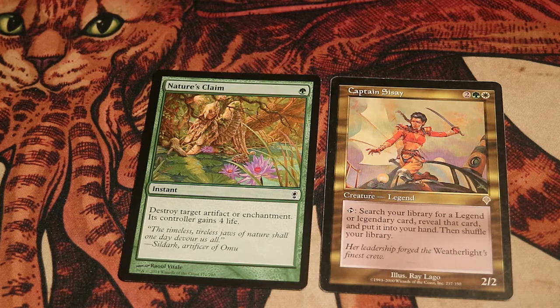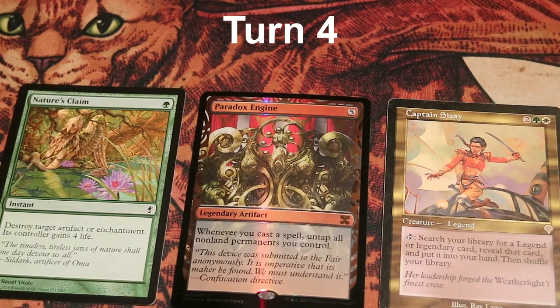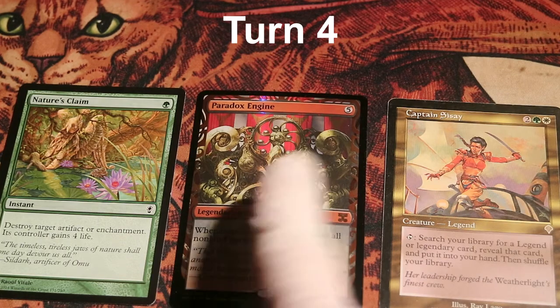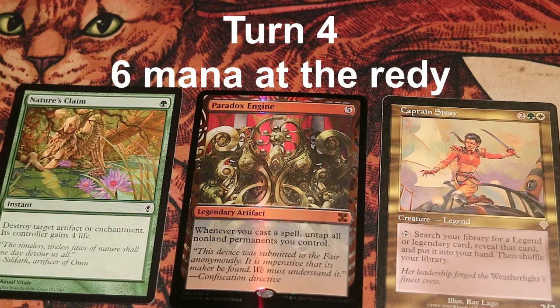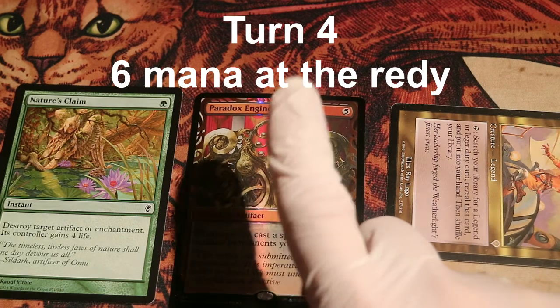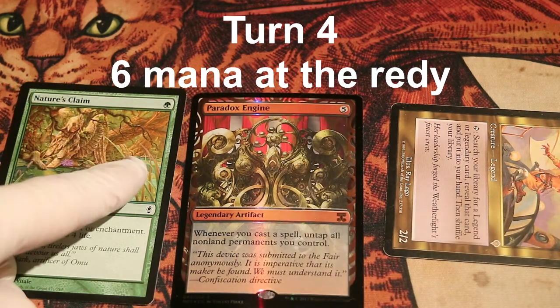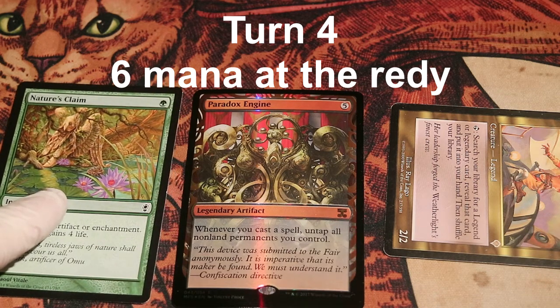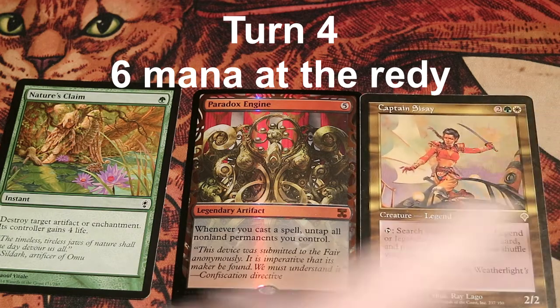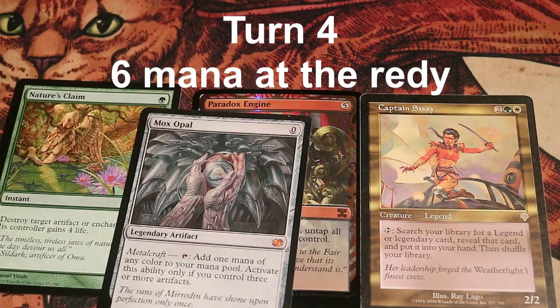We're going to jump back to turn 4. Paradox Engine is inside our deck, Captain Cissé is ready to go, Nature's Claim is in our hand, and we have 6 mana available — this is important. All we need to do on turn 4: tap Cissé, fetch Paradox Engine, play it, then with 1 mana left, use Nature's Claim on whatever — just don't use it on your own Paradox Engine. You could use it on one of your own artifacts if you don't need it. What this does is untap Cissé, and then we fetch the Mox Opal and keep going.